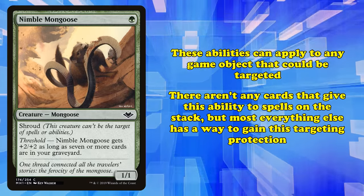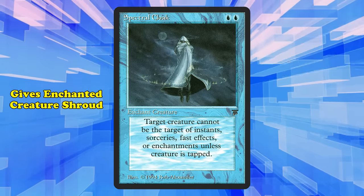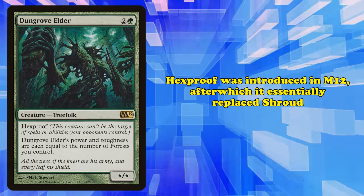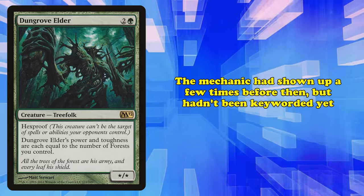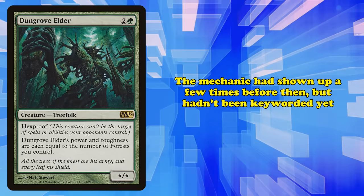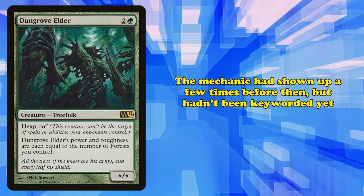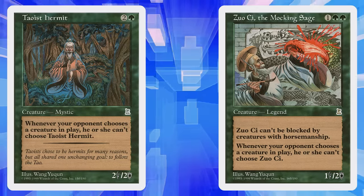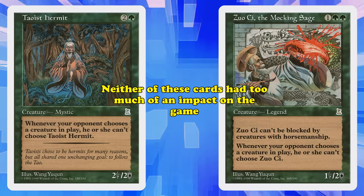Shroud was first introduced in the set Legends with the card Spectral Cloak, which gave the enchanted creature Shroud, though the ability wasn't a keyword at the time. Hexproof was introduced in Magic 2012, at which point it effectively replaced Shroud, though the ability had appeared before that point despite not being a keyword yet, similar to Shroud itself. In Portal: Three Kingdoms, a simplified version of Magic, the cards Taoist Hermit and Zushi, the Mocking Sage, both had the Hexproof ability far earlier in the game's history, though neither of these cards had much of an impact on the game overall.